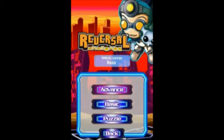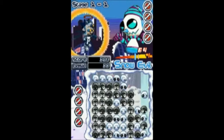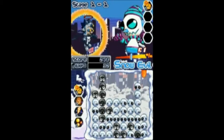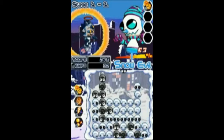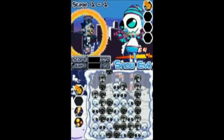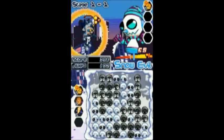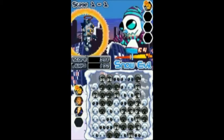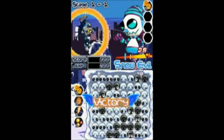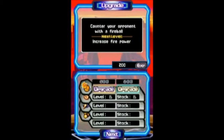There are three modes: Basic, Advanced, and Puzzle. Basic is, well, the basic game. Advanced gives you the ability to use power-ups. There's the Fireball and Lightning power-ups, which you can use to destroy some tiles; a Hand, which shifts the tiles on the bottom row; and one I couldn't work out, but it drops three of your coloured tiles at once. You earn cash after you beat a stage, which you can use to upgrade your power-ups. But honestly, I didn't feel any incentive to do so, as the game is just the same thing over and over again.